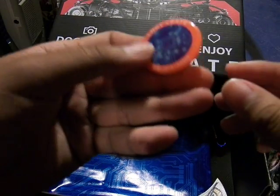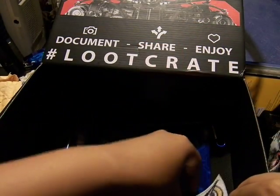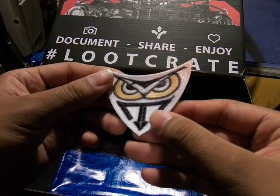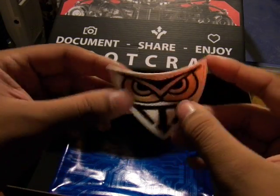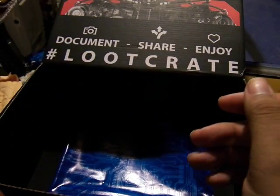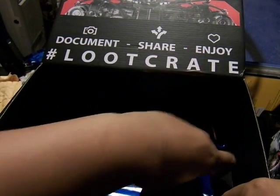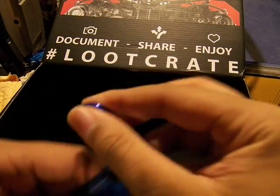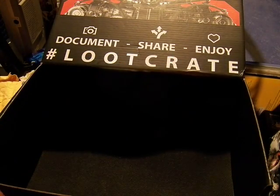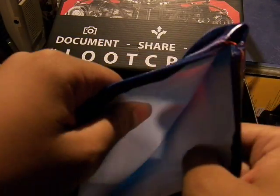This is the biggest thing we have. LootCrate June 2015, Cyber. Here is an owl with a trident — it's a patch — in a very triangular shield shape. This one is a very tech bag; it's one of these little things we can open and close. The insides are smooth and white for storing stuff in.